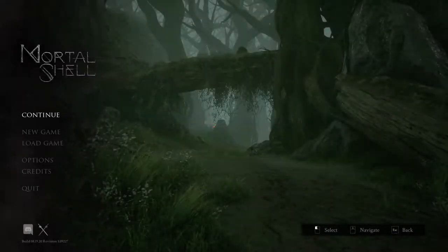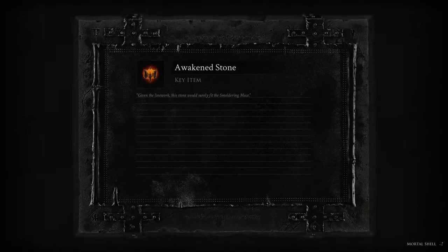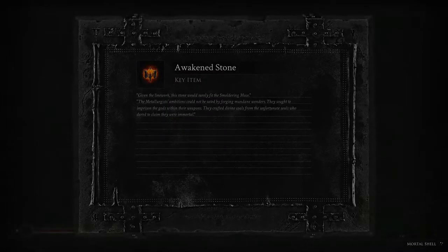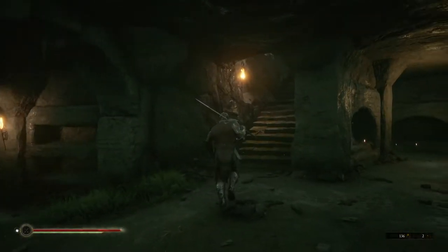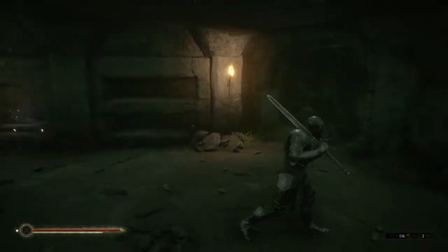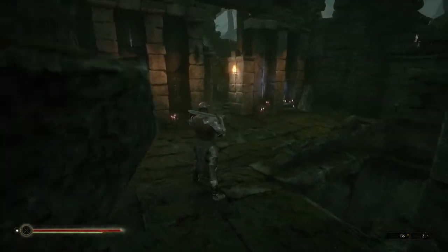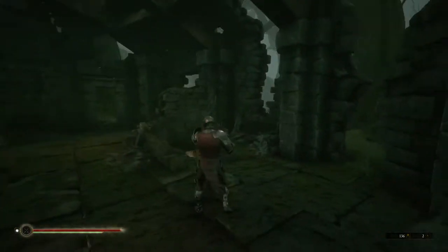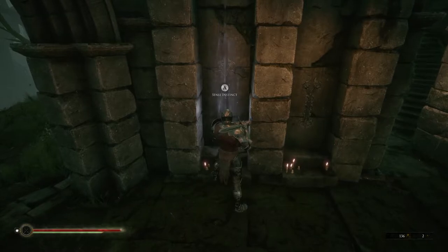Hey, here's Joe again and welcome back to Mortish Shell, where we want to learn together how loading the game works from the main menu, because I forgot to click the button before. We respawned at the last Sister Janessa we were at. It was also her face on the wall where we got our first checkpoint. But we just reached the Fulgrim Tower here before ending the episode and we already got instincts of where the other shells are.